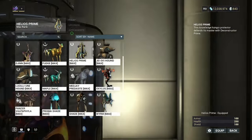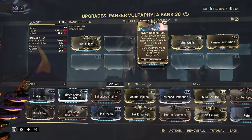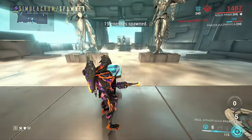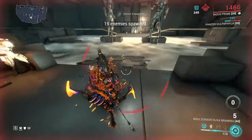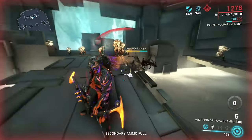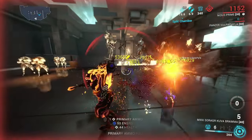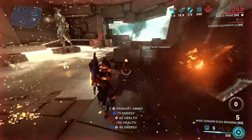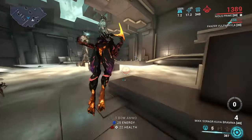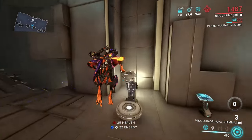The other companion I recommend is the Panzer Vulpaphyla. I thought this thing would be amazing with it, but it's just good. When the Panzer is alive, it's doing everything it's supposed to be doing — it shoots quills at enemies, and it also bites enemies. I got 100 health, 125 — the enemies haven't even been affected but I'm getting health. It does what it's supposed to. It's pretty good, definitely good in a real scenario too.